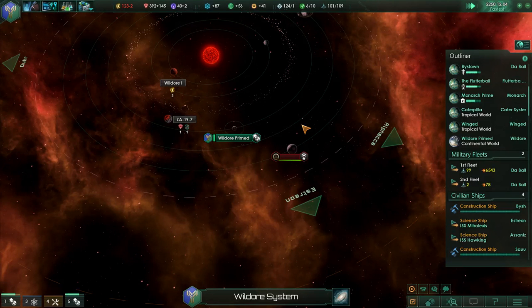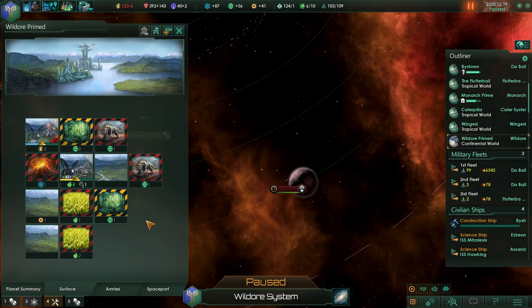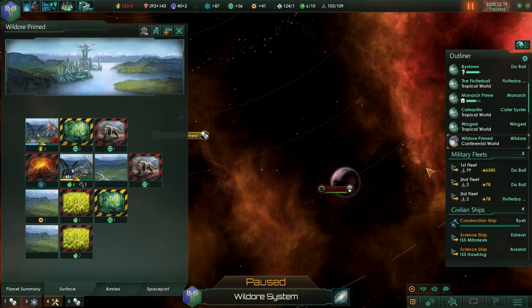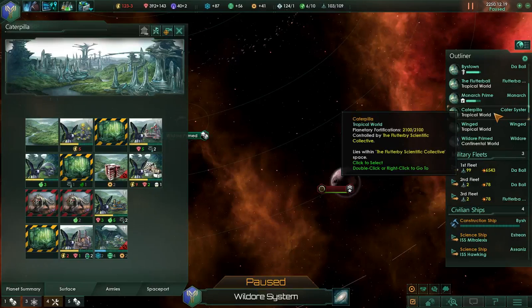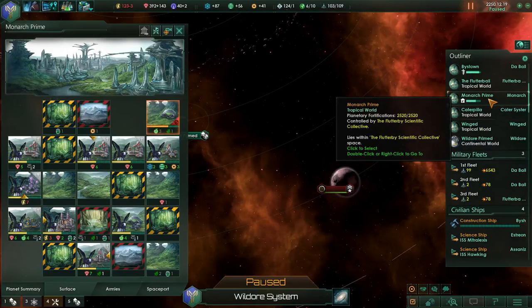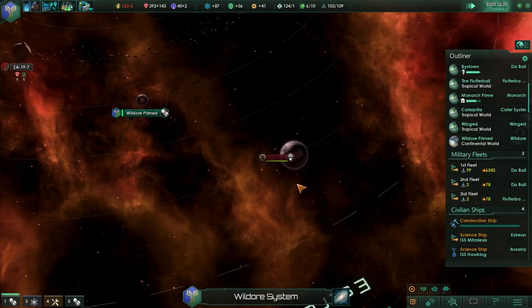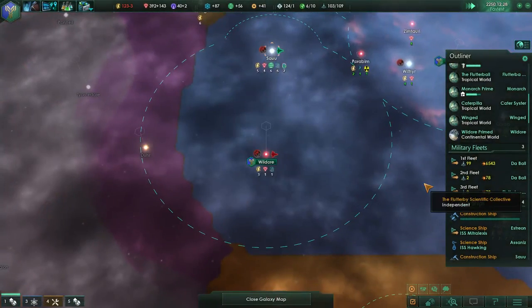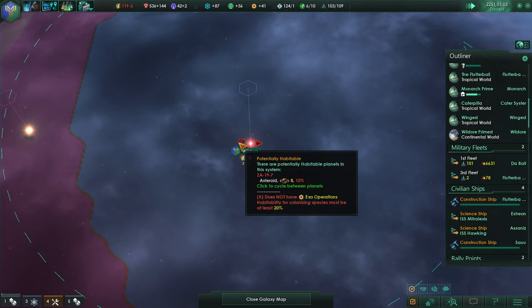Let's check things on the surface. Flutter Ball has finished its construction queue. We are suffering a bit of an energy deficit right now - that's okay. How much is going on with Winged? Hopefully the people there don't explode. Three food on this planet now, plus two, so we should be fine. I'll let these guys finish their immigration - seven months. Where is the First Fleet? A couple jumps away. Another scientific collective surveyed. The asteroid doom is still coming - hello First Fleet, where are you?